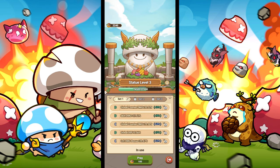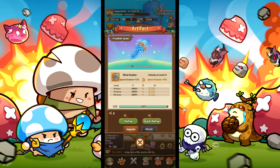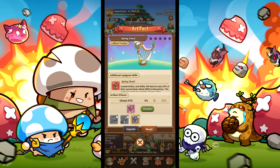On your shroomide statue, you will want to get global HP and global defense. For the artifact, just use the default artifact unless you have the spring cord. Spring cord confuses enemies every 5 seconds, so that can be helpful.